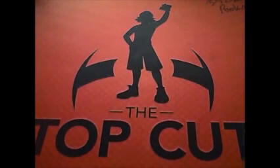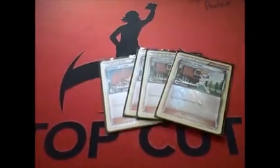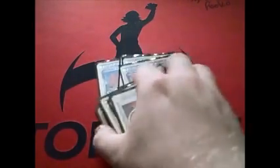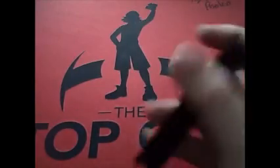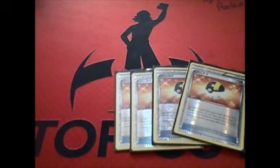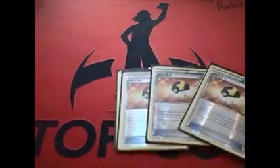For supporters: four Juniper, four N, three Colress, two Lysander, and then three VS Seeker. I'm comfortable with this — I feel like this engine is actually pretty solid in this deck. You guys can make changes there if you want. Four Ultra Ball is going to search out all your Pokémon and basically get some dark energy into the discard pile for Oblivion Wing and just up the consistency a little bit. Four is a pretty solid number.